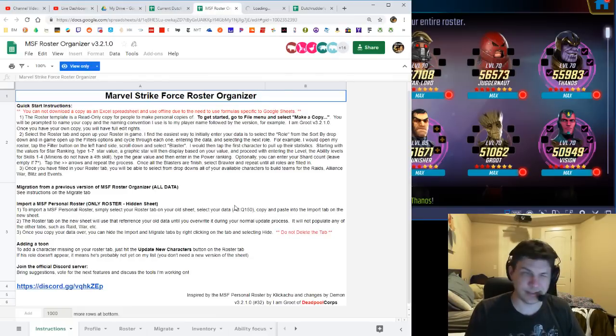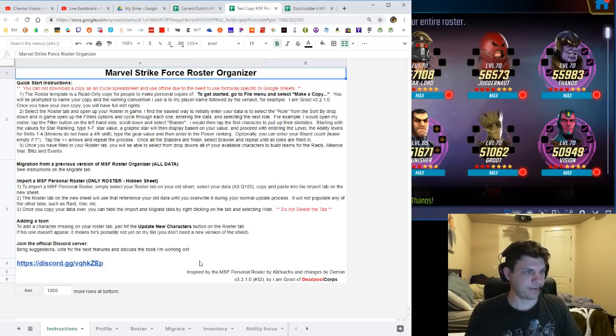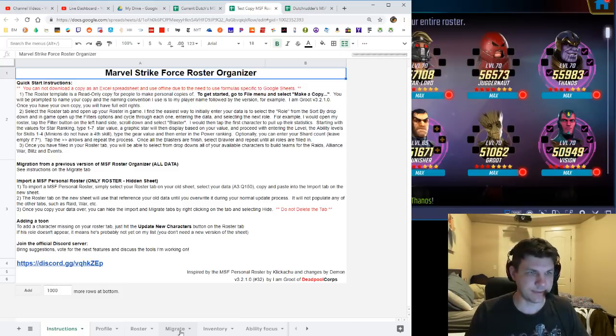This new version is the one I'm working on now — the original I don't really need to look at anymore unless I want it for reference. Now if I'm coming from the old spreadsheet, I can't use the migrate function because that's specifically for people already on this current version.